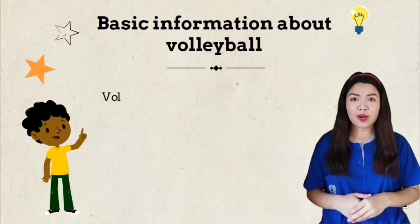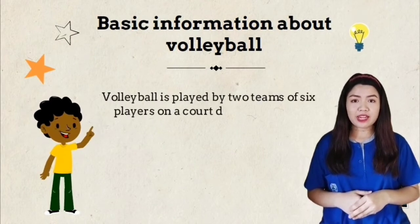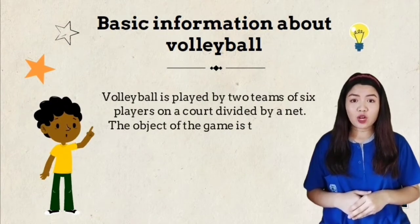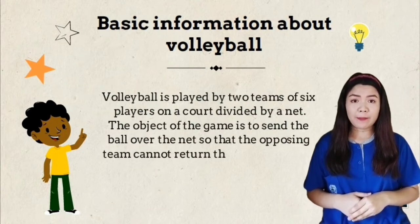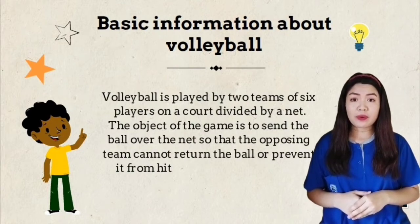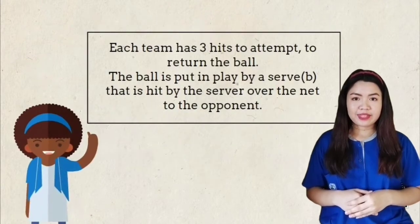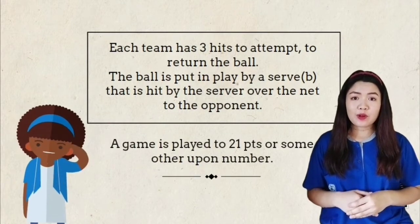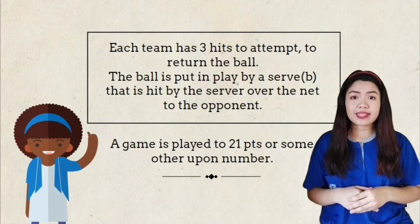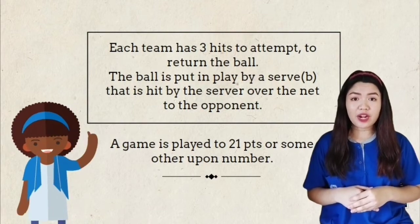Here's the basic information about volleyball. Volleyball is played by 2 teams of 6 players on a court divided by a net. The object of the game is to send the ball over the net so that the opposing team cannot return the ball or prevent it from hitting the ground in their court. Each team has 3 hits to attempt to return the ball. The ball is put in play by a serve hit by the server over the net to the opponent. A game is played to 21 points.